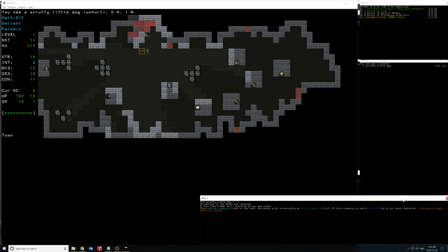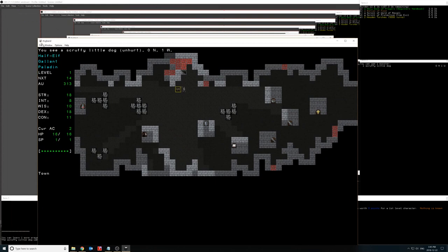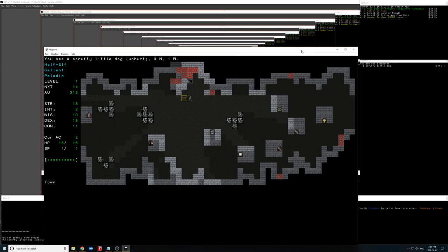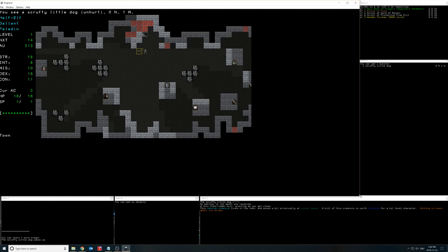We have a holy book of prayers, a ration of food, a Word of Recall scroll, a scroll of Protection from Evil, and two wooden torches. One window showing monsters has been overwritten by another — the windows got too big. This is one reason I have some problems with Angband: as cool as the multi-window layout is, it's painful to have to manipulate everything. Let me nudge the windows back into place.